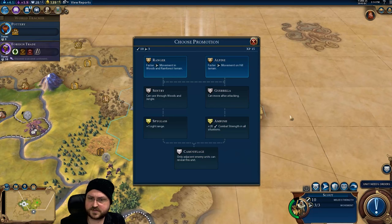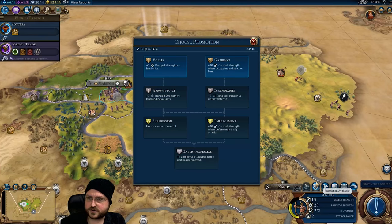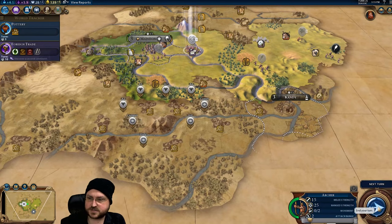There's a promotion available — this is a hilly map so I'm going to take faster movement on hills. Then get promoted. Incendiaries would help us take the city but we won't get there early enough, so I'm going to take the bonus against land units and just try to kill things a little bit faster. Pottery completes — doesn't get a boost, but that's okay.